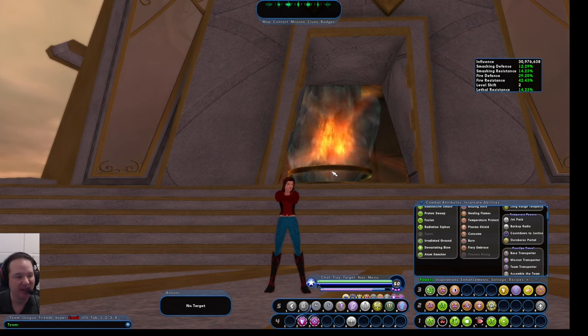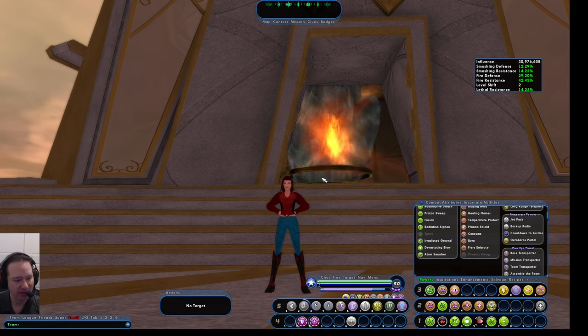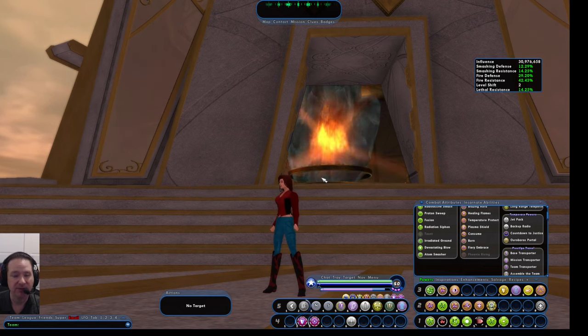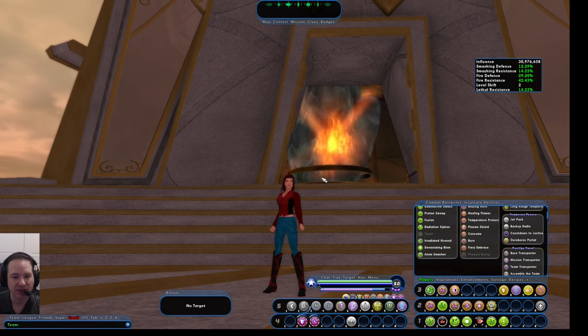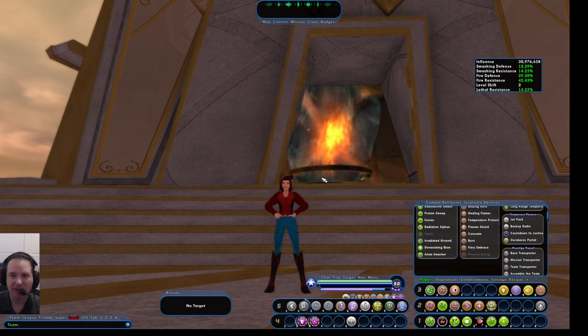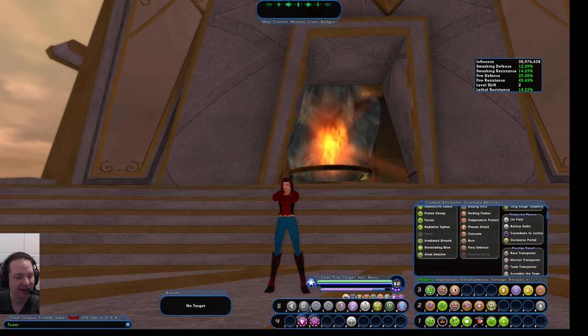We have weekly activities — today we're doing two task force runs. Speaking of which, there is a weekly strike target: a particular task force that gives you double merit rewards, up to around 80 merits. For your level 50 character, it will also give you something called Notice of the Well, which I'll cover in my Incarnate video — very useful. Put your questions in the comments below or come visit me on Discord. Come back for my Incarnate video later. Have a great day!